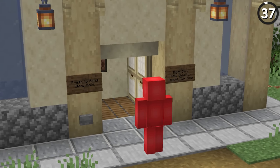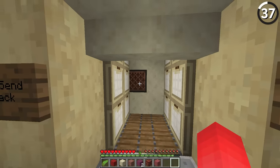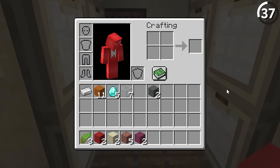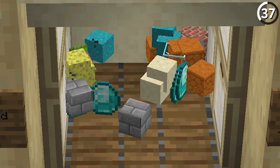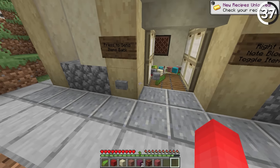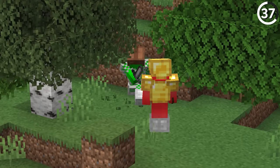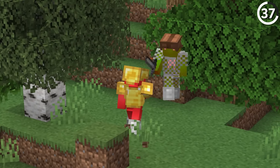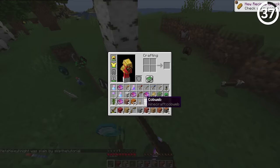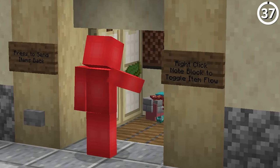If you would rather sort through your items manually instead of having the help of a hopper, this is definitely the method for you. The way this item shower works is that the droppers shoot out all of their items onto the floor, and then you as the player go in and sort through what you want. Don't worry about leaving any mess on the floor — as soon as you've got all the items you need, you press a button and all the floor scraps get sent right back into the funnel in the system. Using one of these in your survival world is just as stressful and terrible of a concept as it sounds.